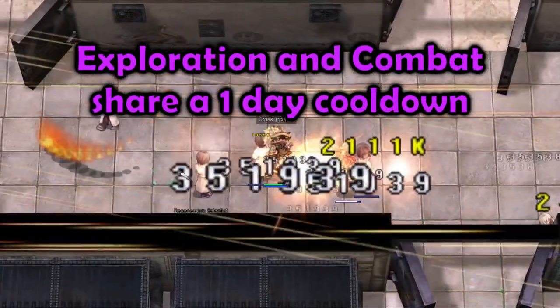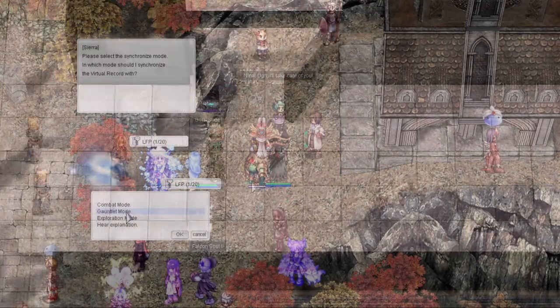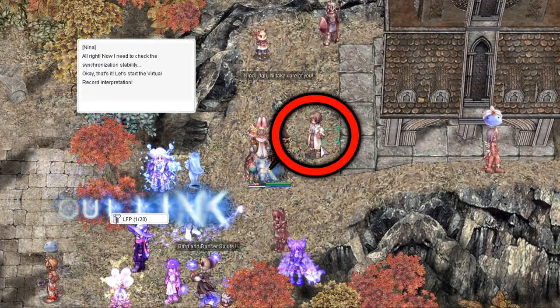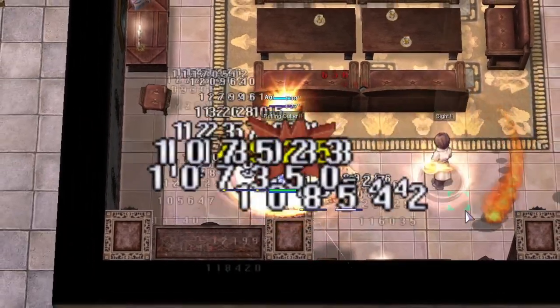Exploration and Combat Mode share a 1 day cooldown. Gauntlet Mode has a separate 1 day cooldown. To start this instance, speak with Sierra near the north part of Yuno. Once inside, your party leader will speak with Sierra again, then the party will be warped straight into battle.